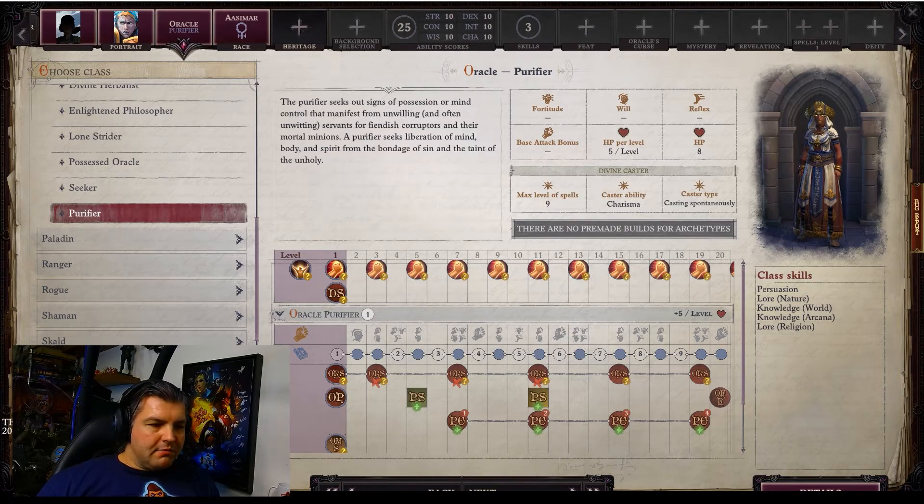The Oracle Purifier seeks out signs of possession or mind control that manifests from unwilling and often unwitting servants for fiendish corrupters and their mortal minions. A Purifier seeks liberation of mind, body, and spirit from the bondage of sin and the taint of the unholy. There is also a new interface here that they kind of updated, which is a nice improvement.